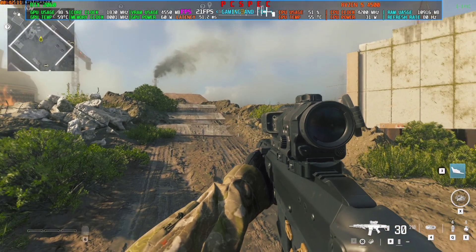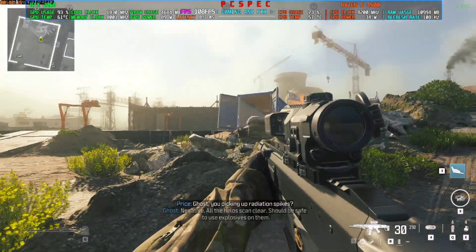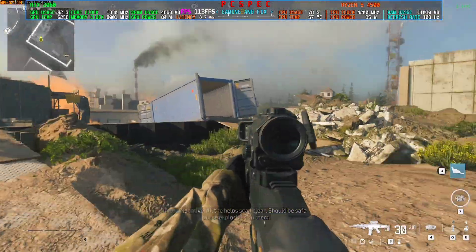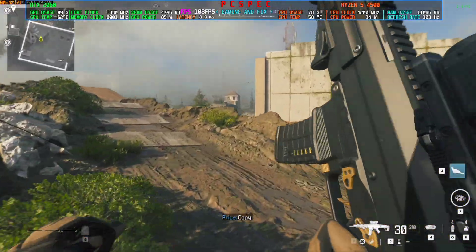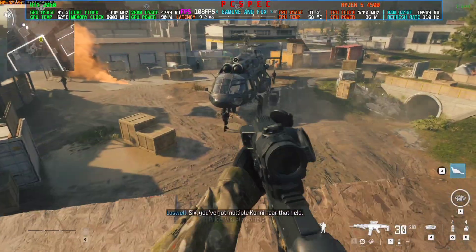DLSS Frame Generation is now available. Turn that on, click Apply, and wait a few seconds, then go back to the game and wait for it to take effect. As you can see, it's now above 100 FPS — from 50 up to 110 or above. That's almost a 110% boost.